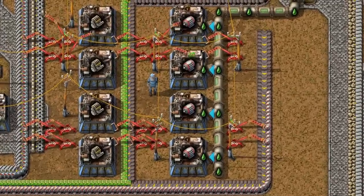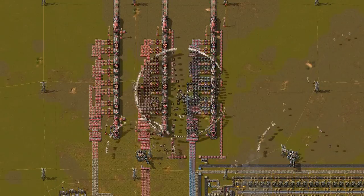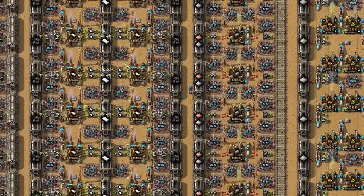This design is way more compact and cleaner than a pure belt solution. Also, when you get to a very late game stage, you can change your train stations. Direct feeding to all your machines is simply more efficient.